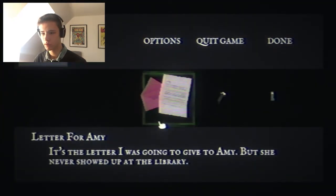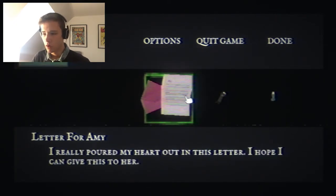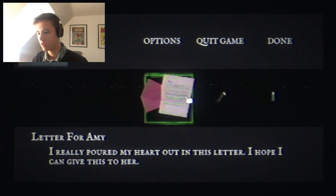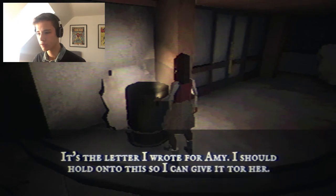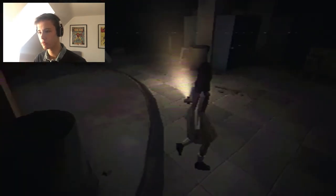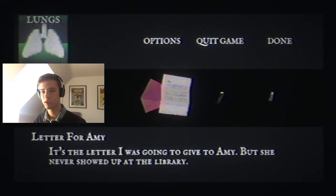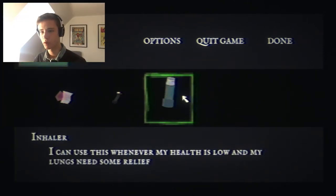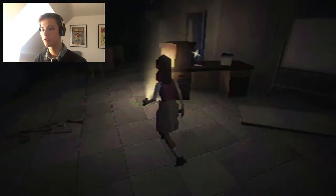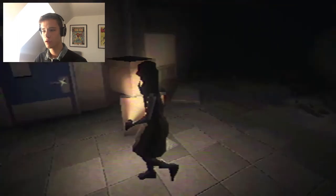Press escape to open inventory. There's letters from Amy - I really poured my heart out in these letters, I hope I can give this to her. It's a letter I wrote for Amy, I should hold on to this so I can give it to her. Our lungs seem to be our health - this is going to be huge, like Little Nightmares.